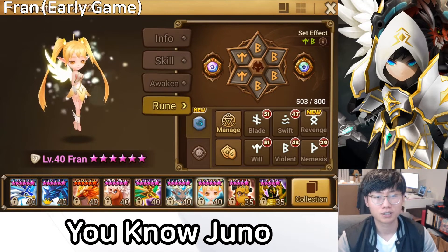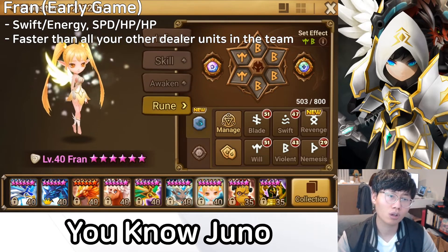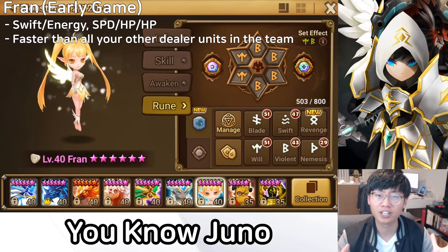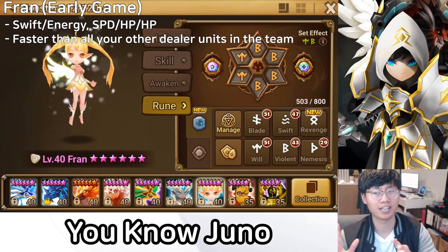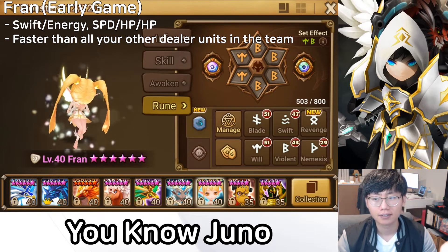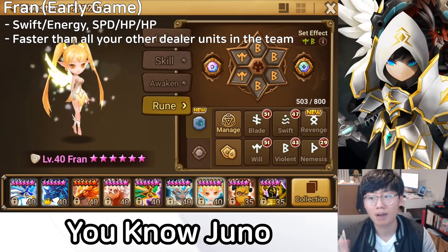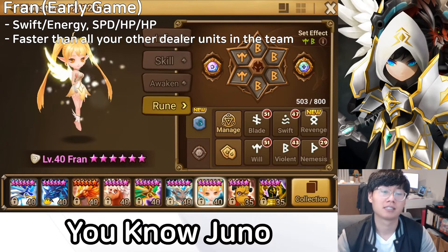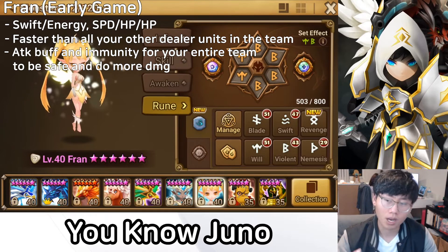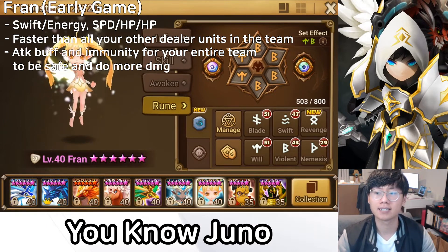For early game players, Fran should be on Swift/Energy with Speed/HP/HP. She should be faster than all of your damage dealers. I won't give a specific speed target since every early game player's rune box is different, but she should be fast enough to go first on your team. The reason is so she can give your entire team attack buff and immunity — if she goes first and puts up immunity, the opponent's CC is largely neutralized.